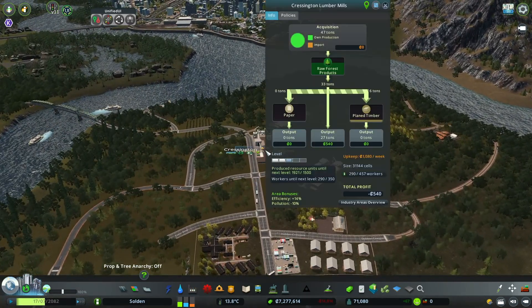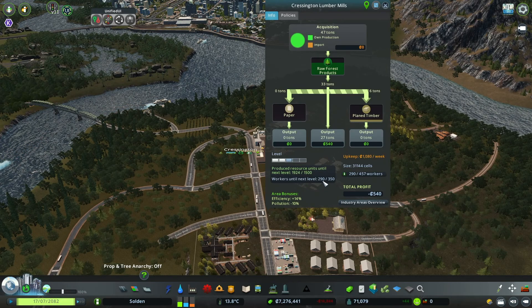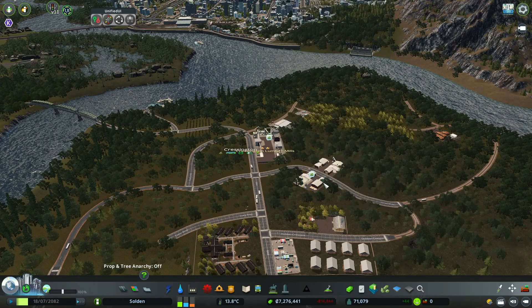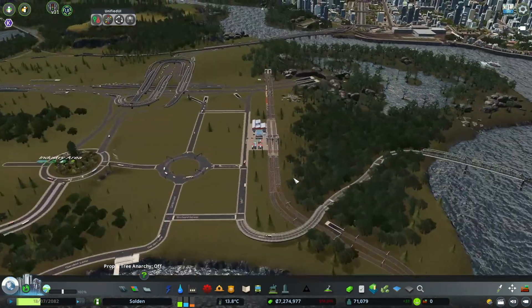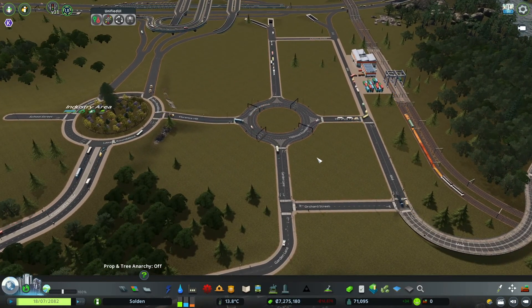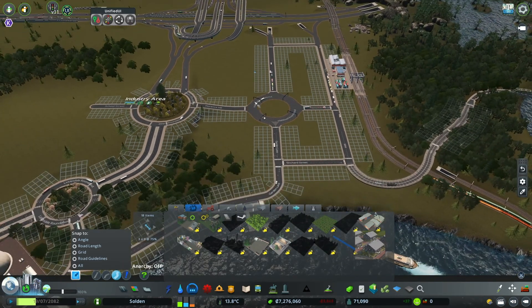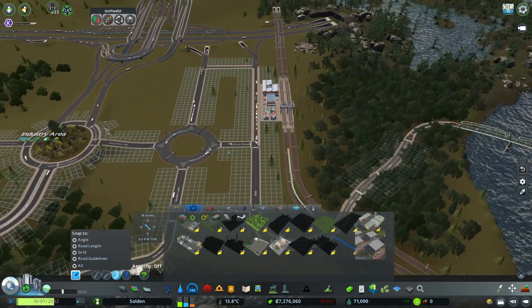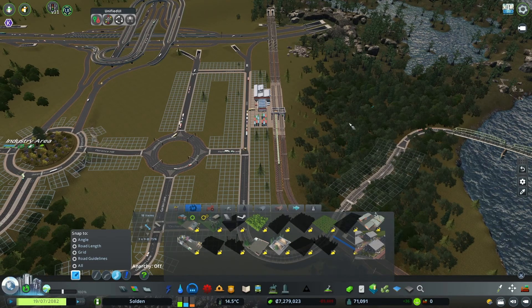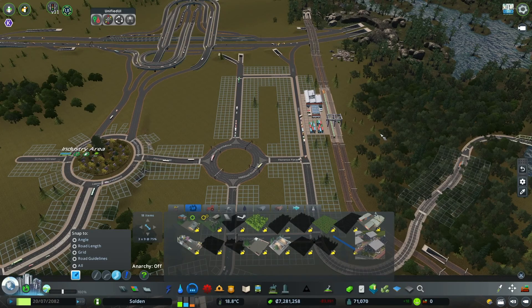The forestry area is just going to keep on growing — it's almost 11.3 already. Now it's time to develop the factory area. We have a lot of factories, so we'll need to use both this side and possibly this side as well. I don't want to dig into the forest there because it looks nice, and I think it's fine to have the cargo station on the other side of the area.